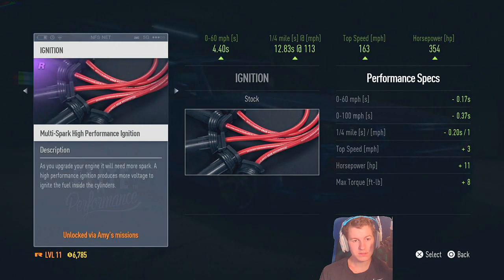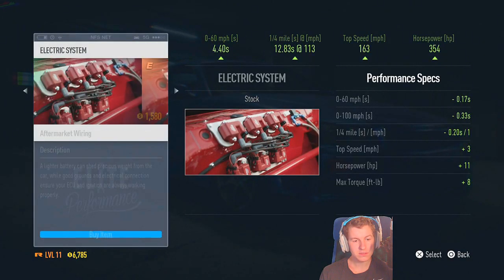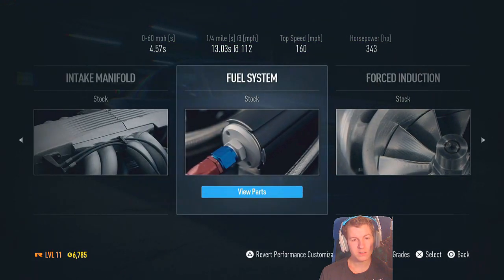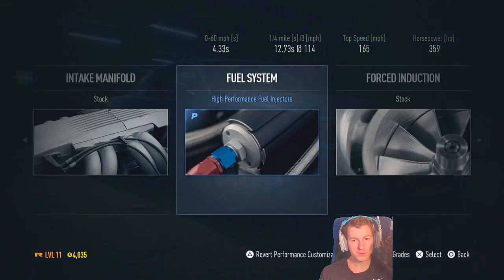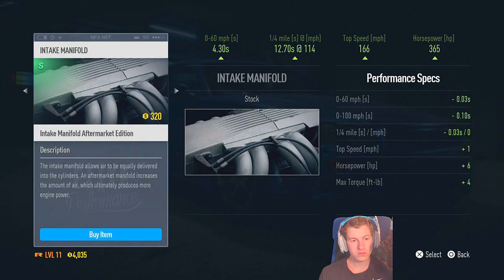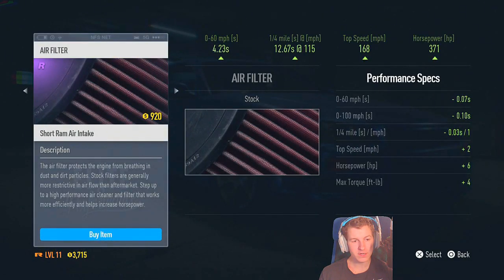How much is this? I haven't unlocked any of that yet. Electric system - how much is that? I don't know if I want that. Fuel system - this can really jack your speed up, I believe. All right, we'll go with that little fuel injection system. Intake manifold - we'll do that, that's the best one I can get right now.